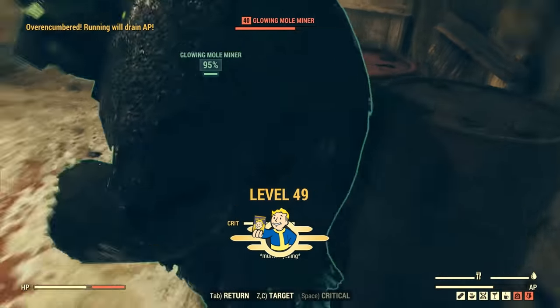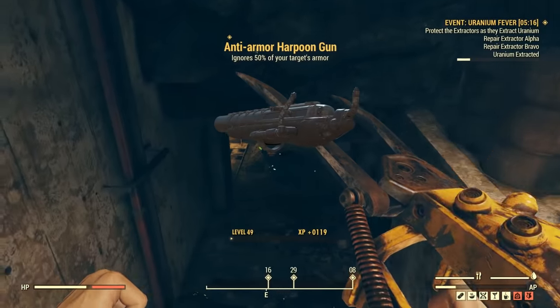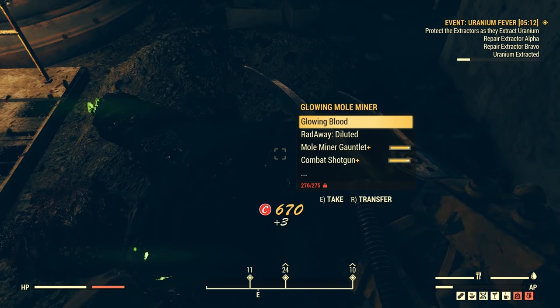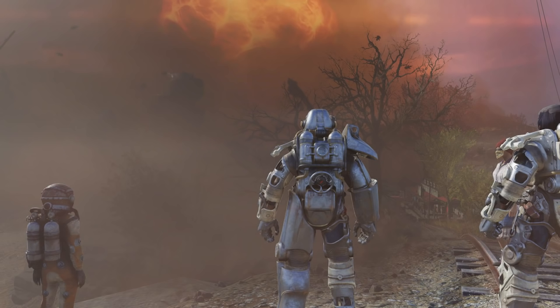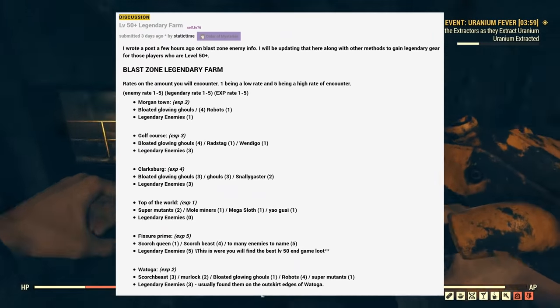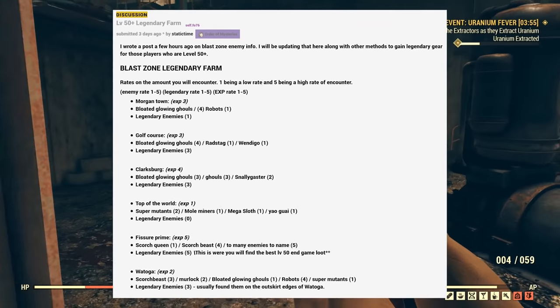A couple of you can all farm legendaries at the same time and try to maximize the output. The event isn't that rare — I had to server hop a few times, but I was always able to find it within just a few minutes. If you're high level, honestly the best way to farm legendaries is to launch nukes. I'm not high enough level to launch nukes myself, and my hard drive broke so I can't show that footage. But there is a post on the Fallout 76 subreddit right now detailing some of the best locations to launch these nukes, and it also goes over a couple of other events that give you a few legendary enemies.